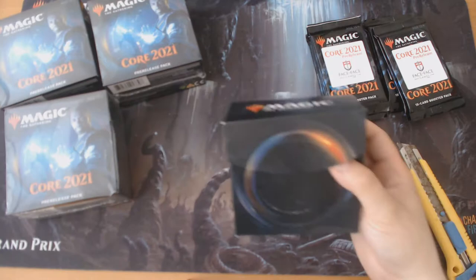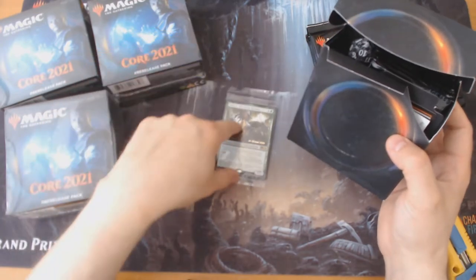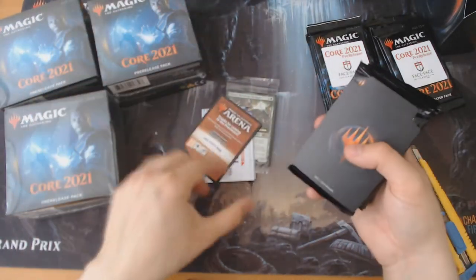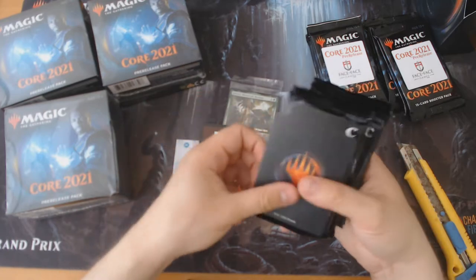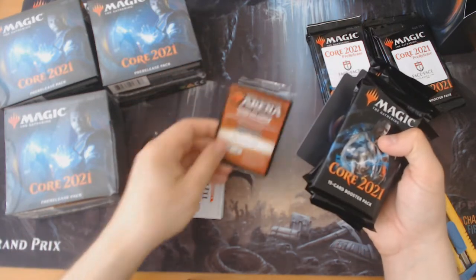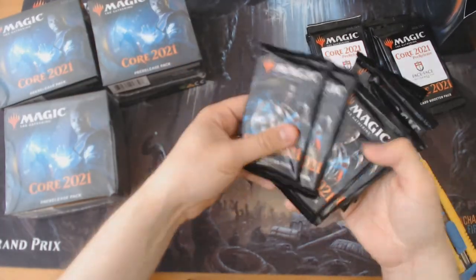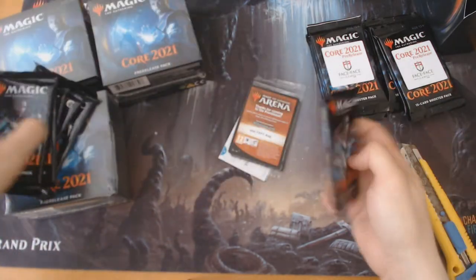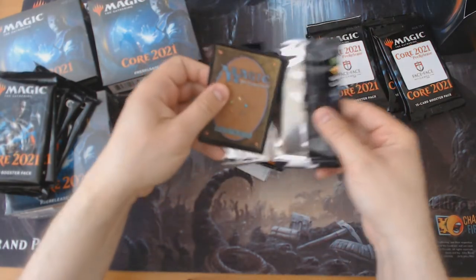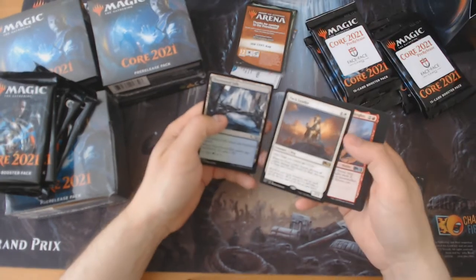Let's crack the first release kit. Our promo is Jolrael — this is going to go into a steaming deck. We get an Arena promo code. I'm going to leave the code here and people who watch the video can use it — distributing these codes through the YouTube channel, marketing 101. Let's see what else we've got: Tone Wood, spec leader, one of the shrines.